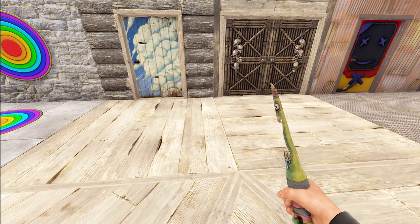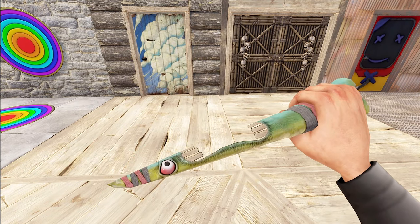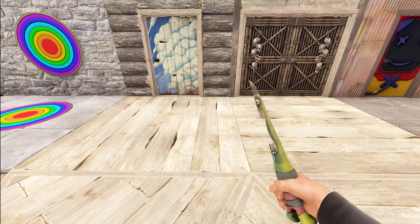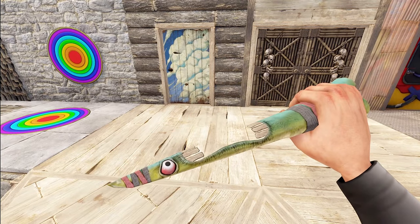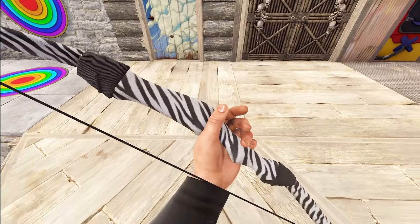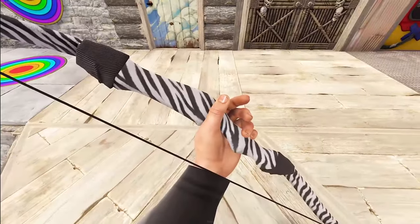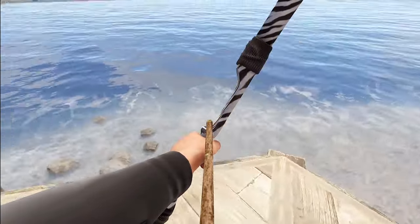Moving on we've got a crazy little bone knife for you. This thing has a face and teeth and it just looks all sorts of stabby — its name is Knifey, so there you have that. Then we've got a bow for you this week: the zebra stripes bow, which is pretty much just a zebra print bow — pretty straightforward.